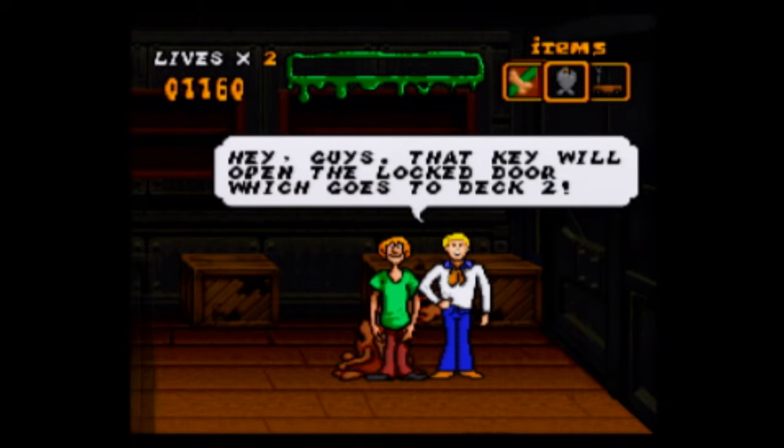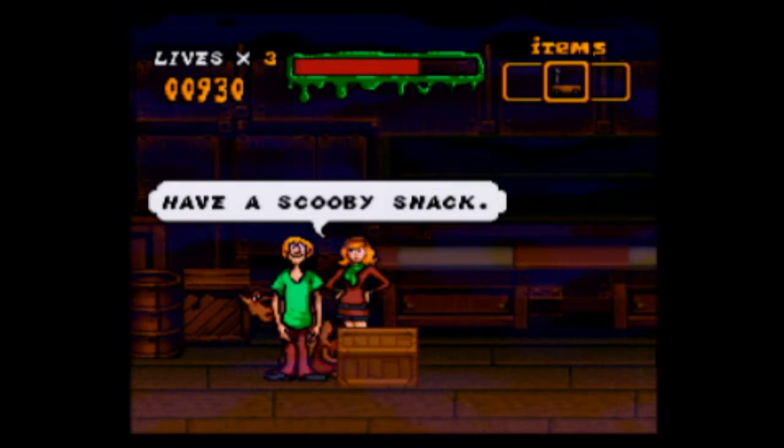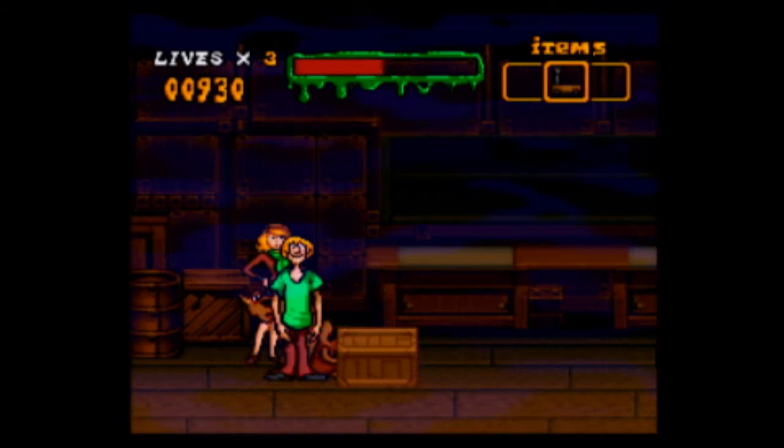Fred is there to offer you advice and assistance about accessing previously inaccessible areas of whatever abandoned location you're in. And Daphne will occasionally give you Scooby snacks, which will heal any damage you've taken throughout the game.